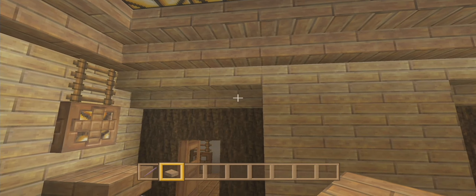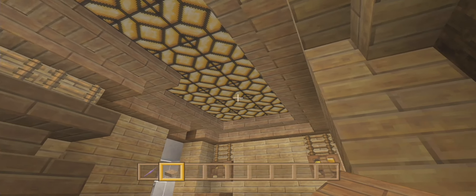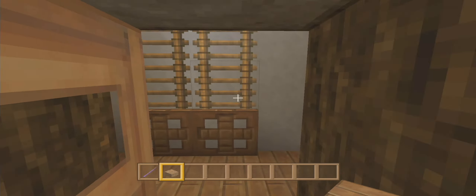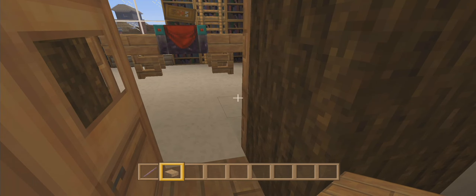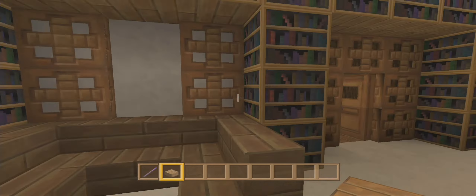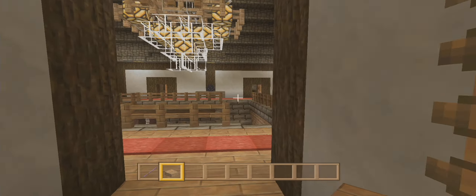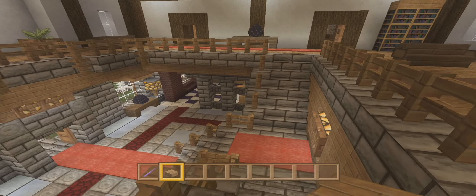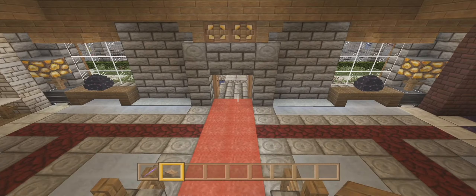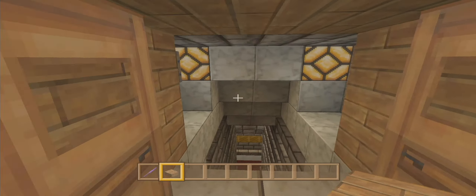Over here is a bedroom — very nice, very woodsy. The woodsy theme goes all throughout this home. It's very bright; we don't want any mobs spawning in these mansions. These mansions are supposed to be a safe haven — there's no fighting and there should be no mobs in the mansions. And this is the library of course.